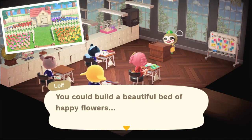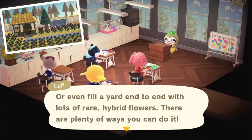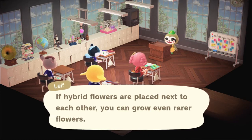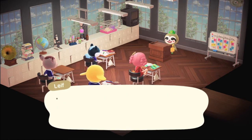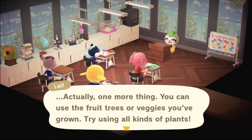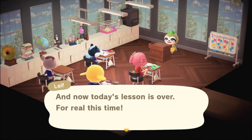'That's nice. You can build a beautiful bed of happy flowers, or even fill a yard end to end with lots of rare hybrid flowers. There are plenty of ways you can do it. If hybrid flowers are placed next to each other, you can grow even rarer flowers. It's a worthy challenge. Alrighty, that's it — that concludes our lesson on flowers. You can also use the fruit trees or veggies you've grown. Try using all kinds of plants. And now today's lesson is over — for real this time.' Thank you, Leaf. That was very kind of you.